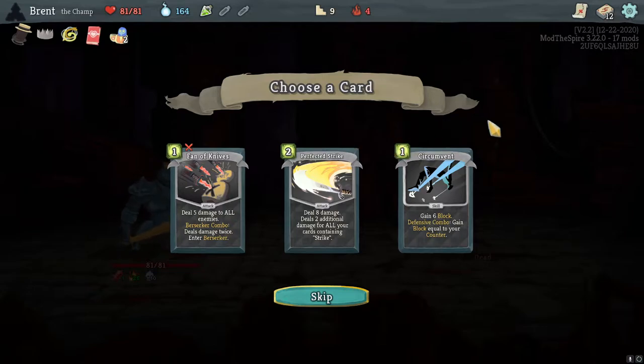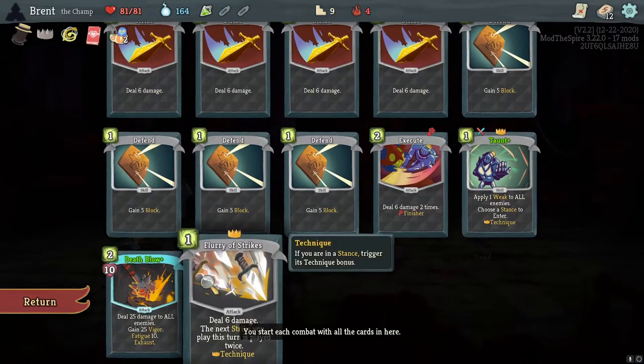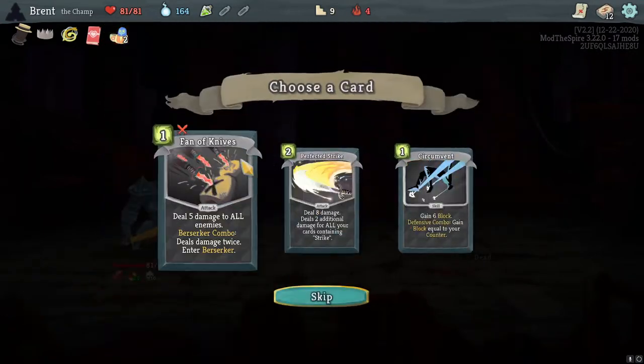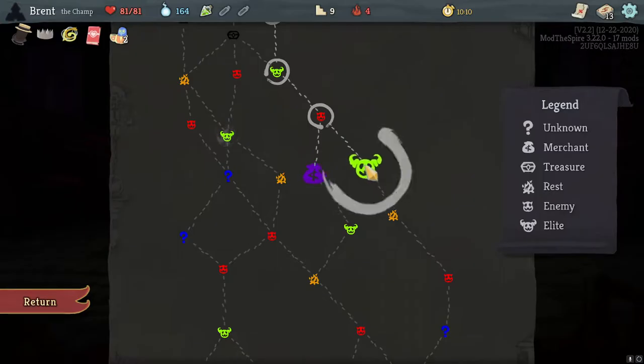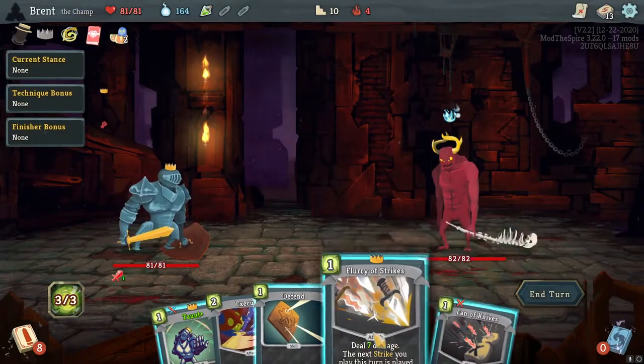Here's the road we're going to have to decide from — deal damage combo Berserker. Do we take Phantom Knives, which is another AOE that pairs well with what we're doing? Or Perfect the Strike? I kind of like the idea of playing with Vigor and using Death Blow, so I think I'll take Phantom Knives.